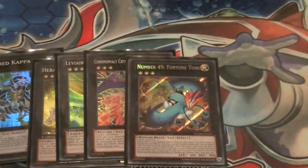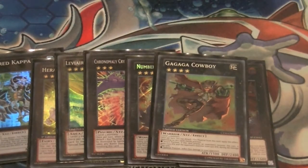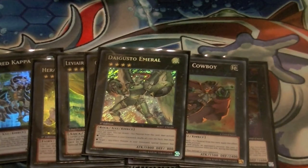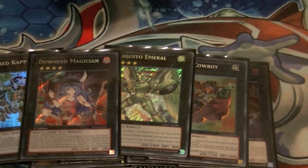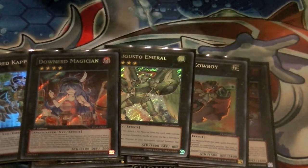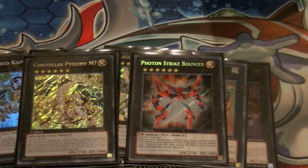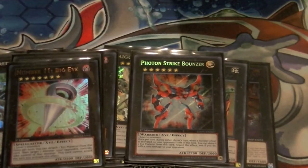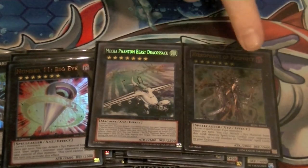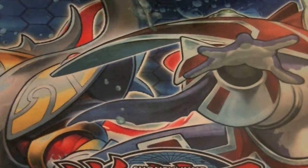Chrononaut and Fortune Tune just to be annoying. Alucard to be annoying and pop stuff. Cowboy to deal burn damage. Evilswarm Exciton Knight to recycle monsters. Downerd Magician and Number 11 for piercing damage — you can overlay it onto your Rank 2s or 3s. M7 for the Rank 6. Strike Bouncer as well. Dracosack and Hierophant of Prophecy to blow up backrow equal to the number of spellbooks in the graveyard.